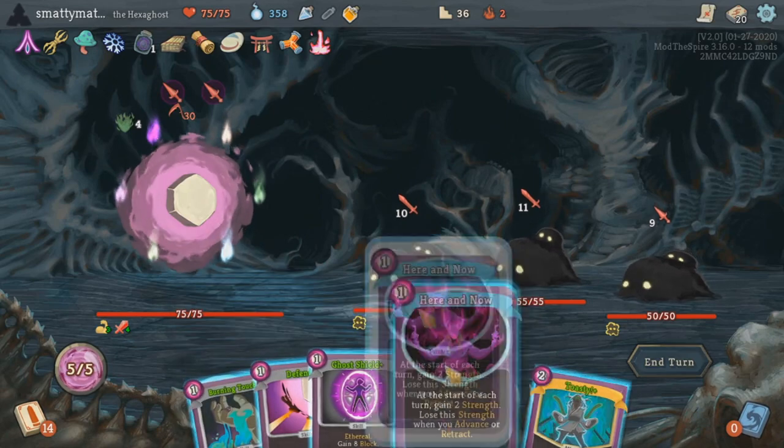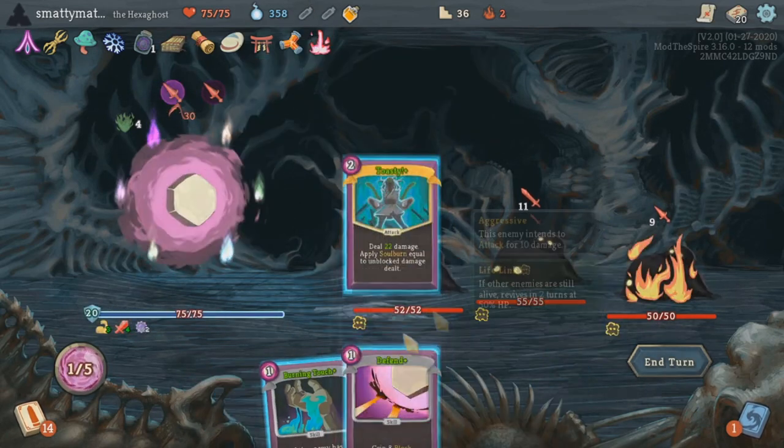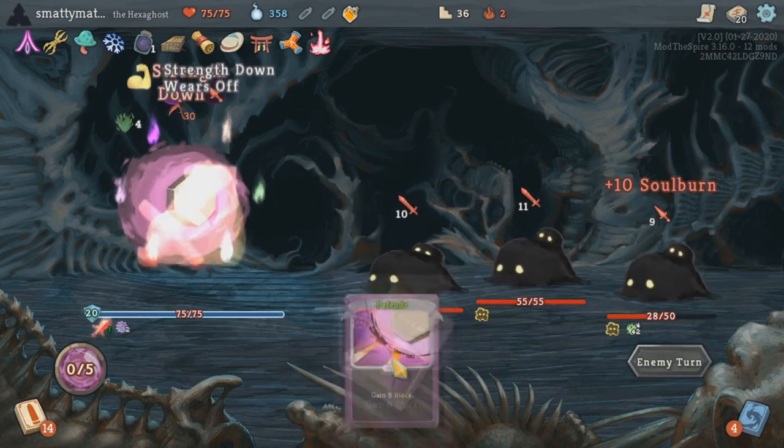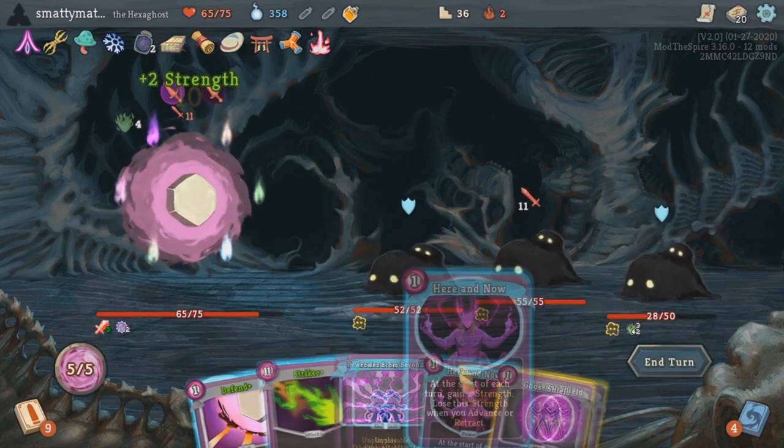The Hexaghost is pretty cool — definitely the most complicated of all the classes. It took me a while to fully understand these mechanics, but hopefully explaining this stuff can help others beat the spire-slayers with this class much easier.